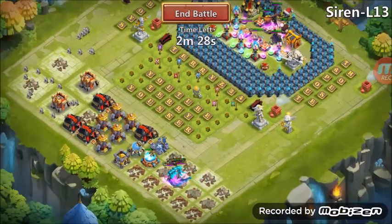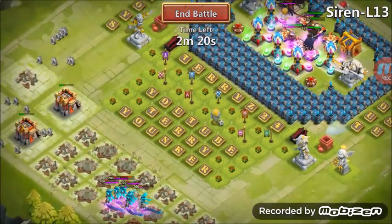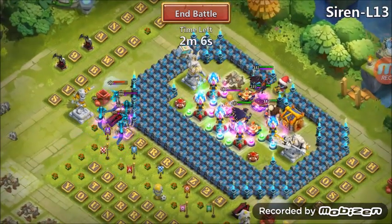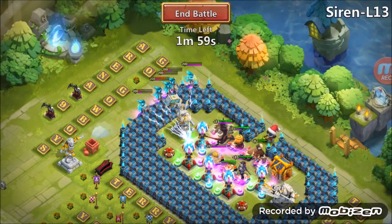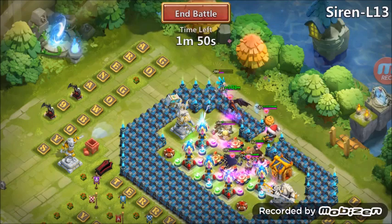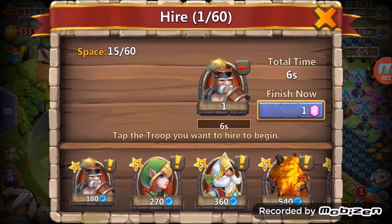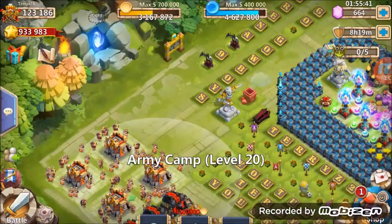Oh, you know what? I should have had Harpy Queen in here, because Harpy Queen fires back. Look at all that damage there. I think we're going to get the victory here, guys — my Heroes have a lot of health over here. My Towers are going to start working on them here, and I haven't even lost a Hero yet, so that's a good thing. So it looks like we're going to beat this Siren L13 right here, guys. Wow — I didn't think we would with all these buildings down there. So we're going to see what this payout is. Oh, 1,400 Honor Badges. Yuck.